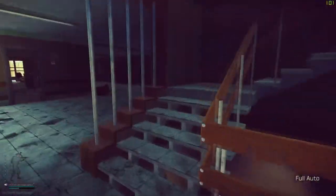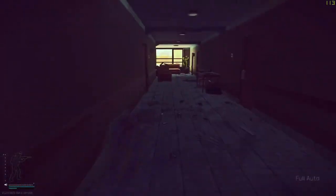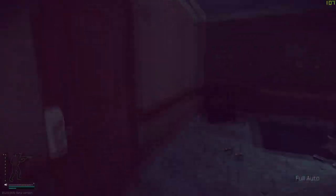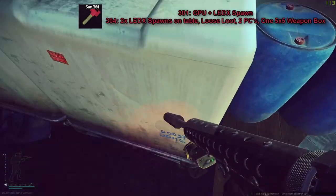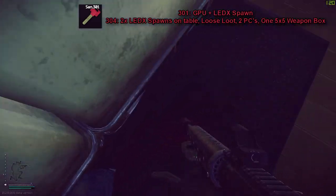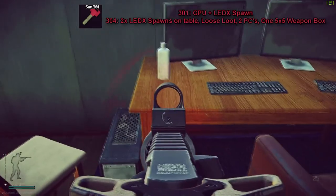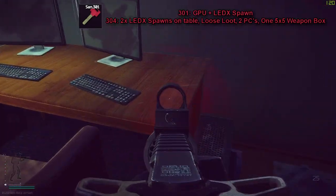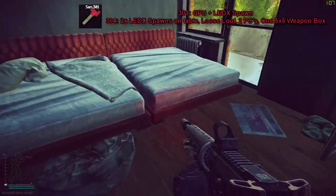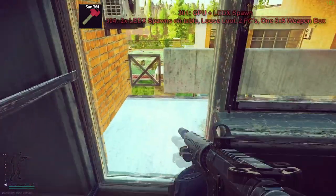Next, I run straight upstairs all the way to the dirt floor and immediately loot room 301 to try to get an LEDX spawn. Right here you can loot everything — sometimes LEDX spawns up here. Make sure you check under the rug because loot can spawn there and you can't actually see it. When you run into this room, there's an LEDX spawn on the left side of the table or on the right side, as well as possible med spawns on the table and bed. You can also loot the PCs for a chance at a graphics card.